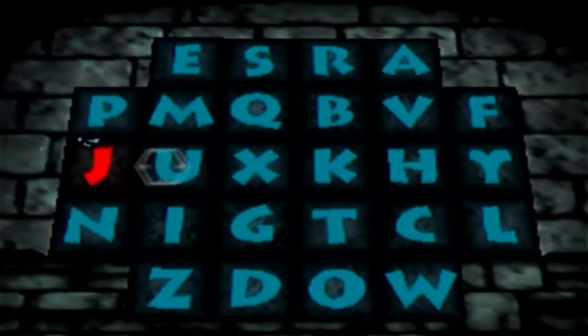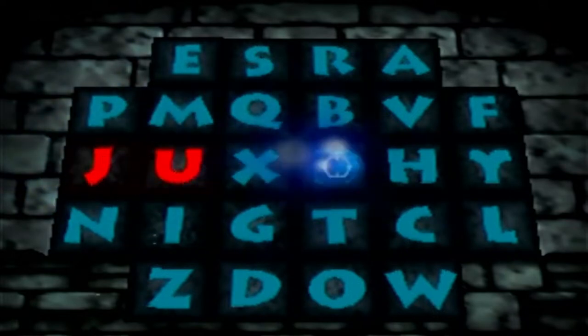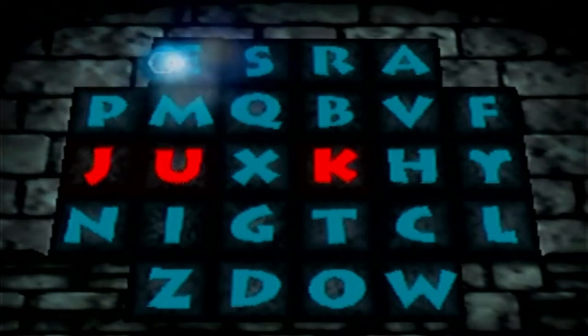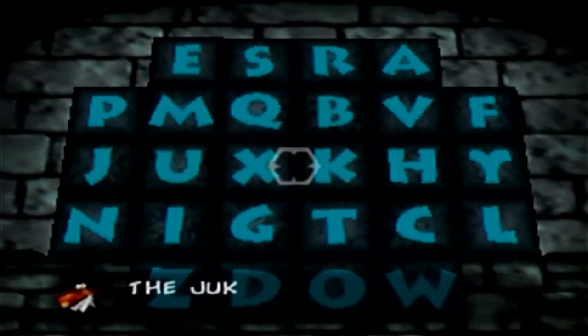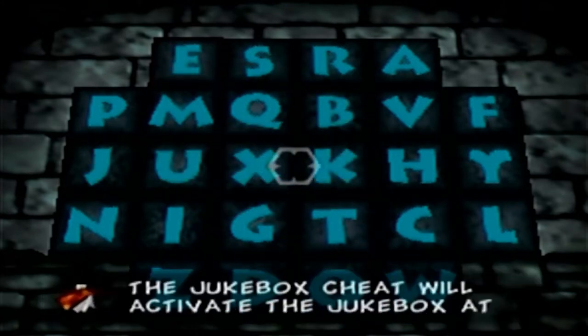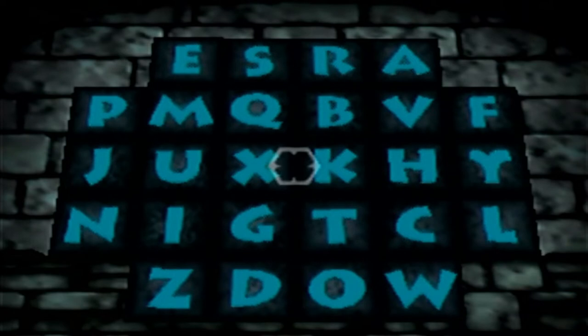Alright, let's enter that final code. Jukebox. Even though it's pronounced jukebox, the K is silent. The jukebox cheat will activate the jukebox at Jolly's. It'll actually fix his jukebox if we activate it.